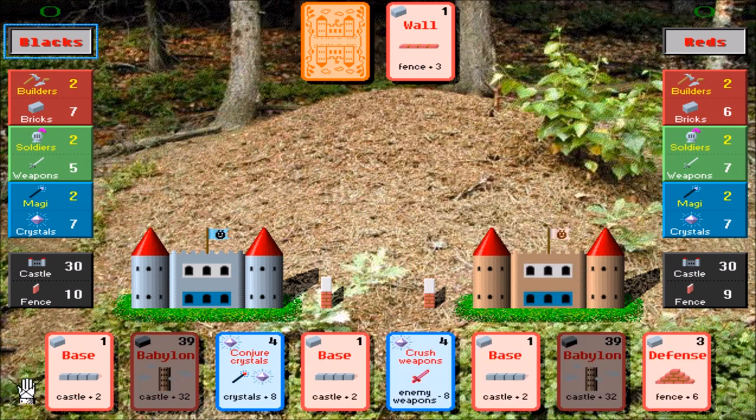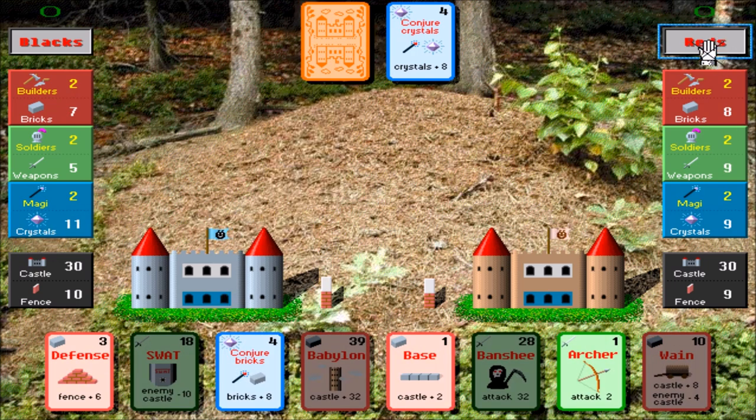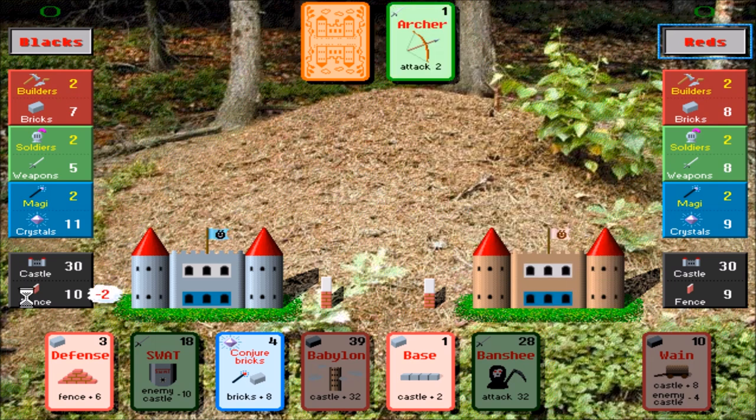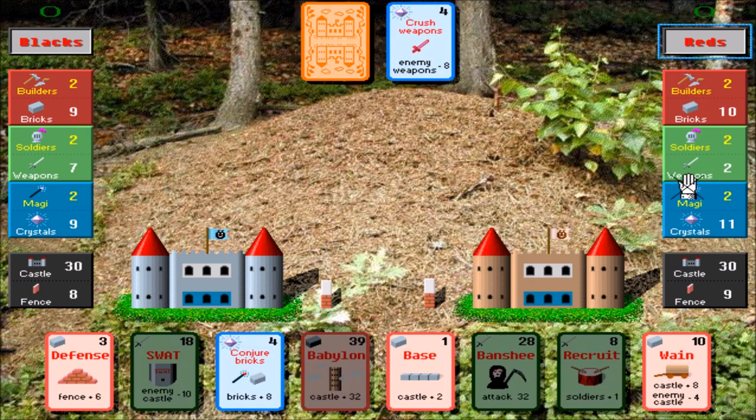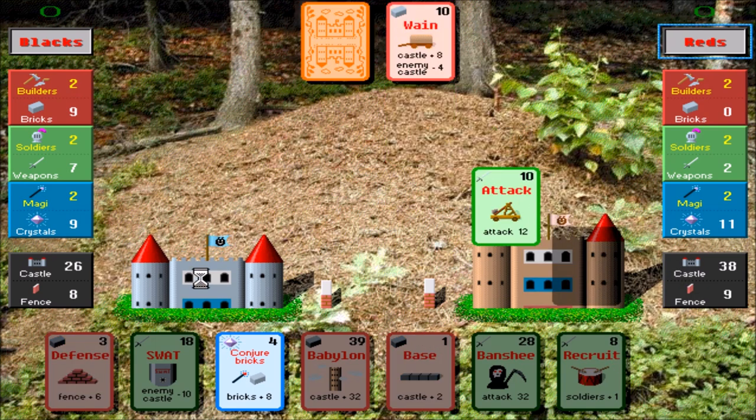I'm going to go ahead and conjure crystals. Basically, I'm giving up four crystals to produce four crystals, because I get eight crystals after spending four. Now it's red's turn again. He's going to play an archer and attack my fence — minus two to that. Let's go ahead and crush enemy weapons — minus eight to enemy weapons, so now he has zero to work with. He's got to let that tick up for a while. He can go ahead and do Wayne, which is castle plus eight and enemy castle minus four.